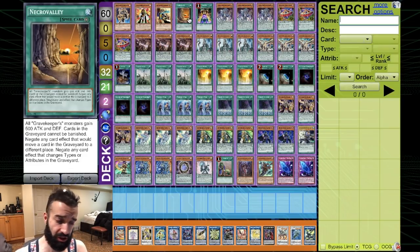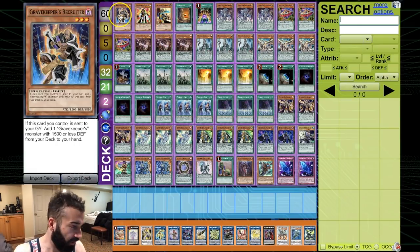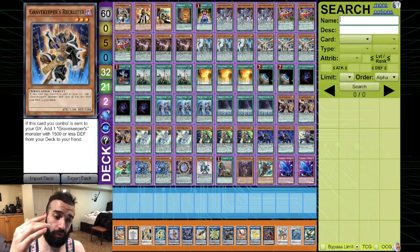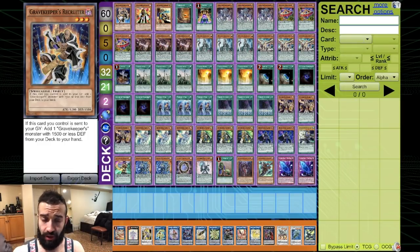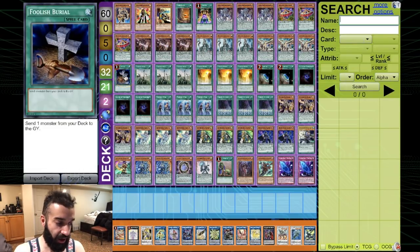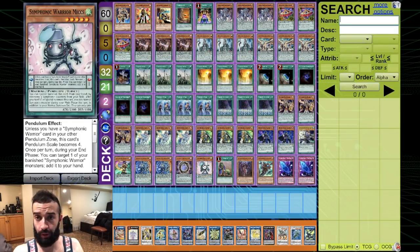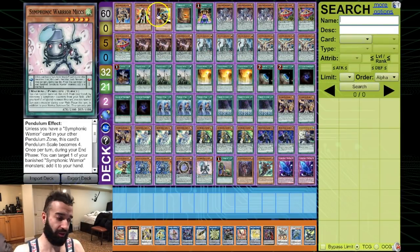After that, with Reprodocus you make Summon Sorceress, targeting Lightning Paladin — since Lightning Paladin is a Spellcaster and all the Gravekeepers are Spellcasters. So you bring out Gravekeeper's Recruiter. Then with Summon Sorceress and Lightning Paladin you go into Rusty Bardiche, giving you two Fog Blades. Recruiter's effect triggers, giving you Chief. Since you have so many turbo cards in the deck, you end up using Electrum, giving you an extra normal summon that turn.